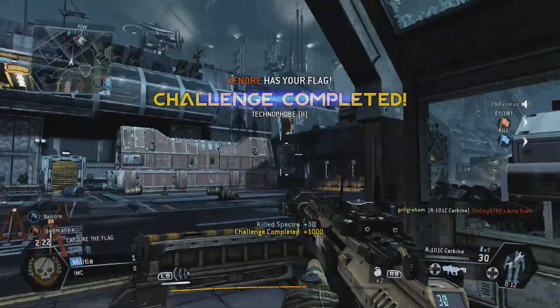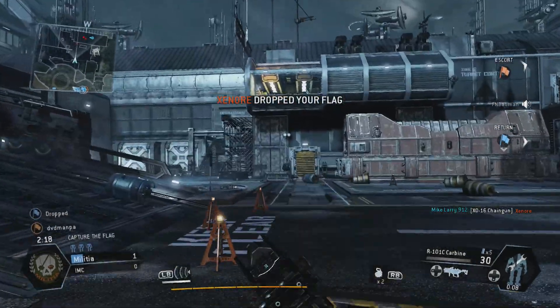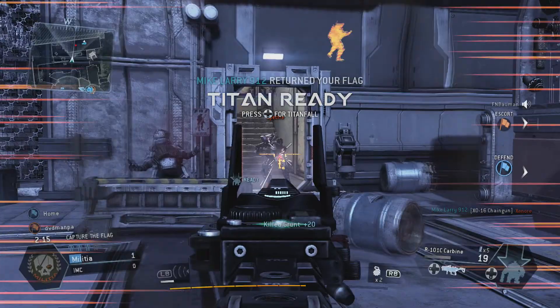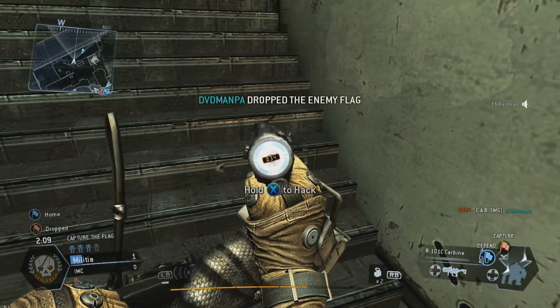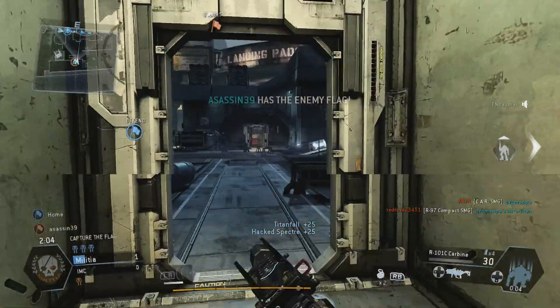The enemy has our flag. The enemy dropped our flag. Our flag has been returned to base — good work. We dropped the enemy flag. The enemy returned their flag to their base — we're gonna have to go grab it again. We've got the enemy flag.